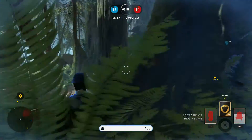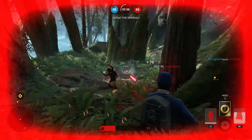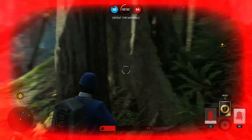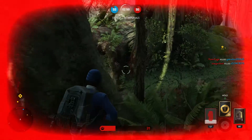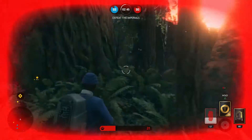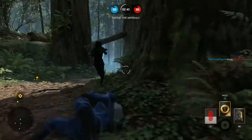It will really hinder their aim, which is crucial. Don't do wide strafes — those are easy to follow and make it harder for you to aim. Just do quick little strafes so you can still aim, but it's a lot harder for them to aim at you.